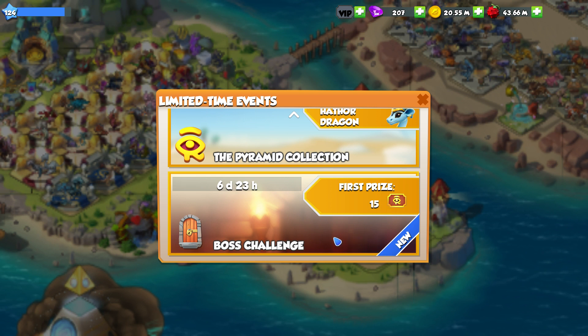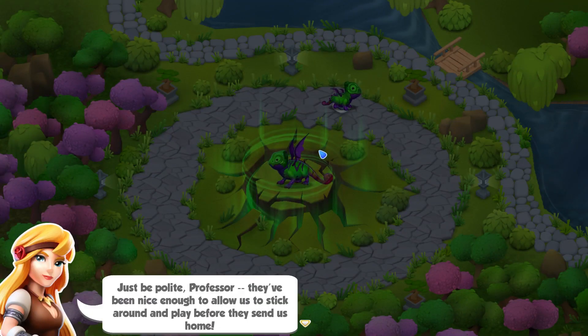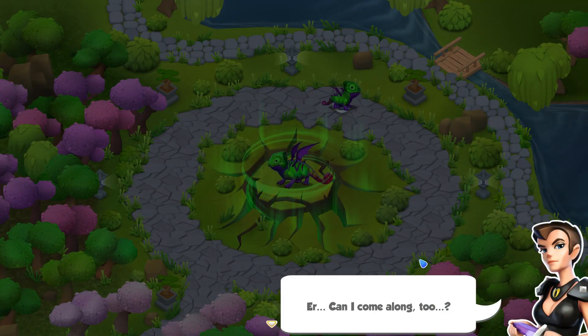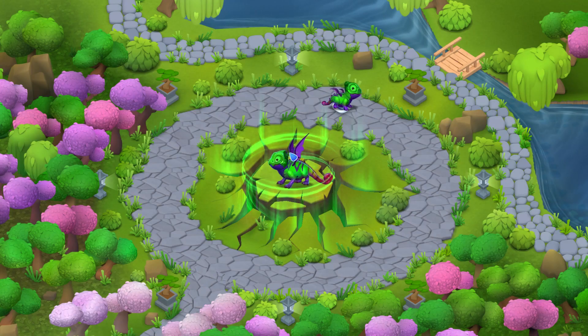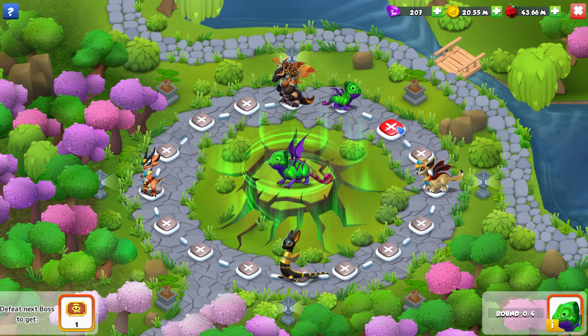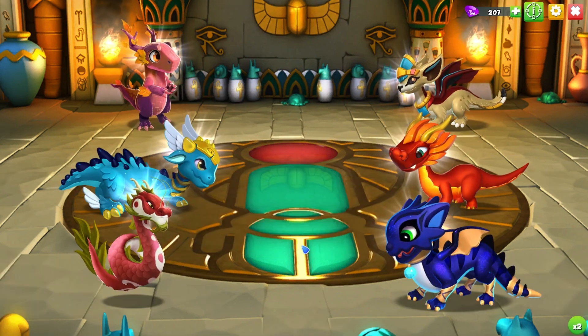The second event that has come out is the Boss Challenge event. There's an in-game cutscene: 'What a fascinating place you've discovered. I can hardly wait to observe and research these ancient dragons.' 'Just be polite, Professor. They've been nice enough to allow us to stick around and play before they send us home.' 'The dragons here really love to battle, just like me. I bet we can befriend them if we show them a good time.' You can see the Chameleon Dragon in the center, and we have the baby Chameleon Dragon guiding us through this little event.